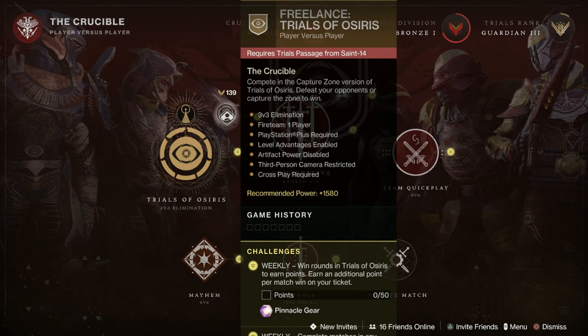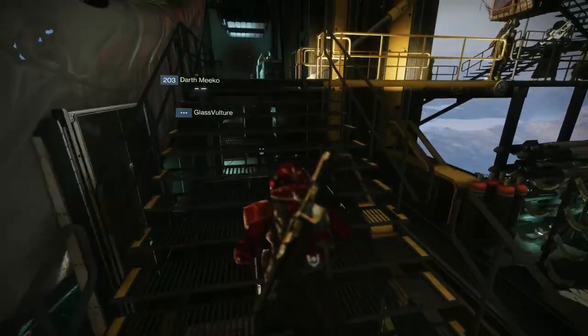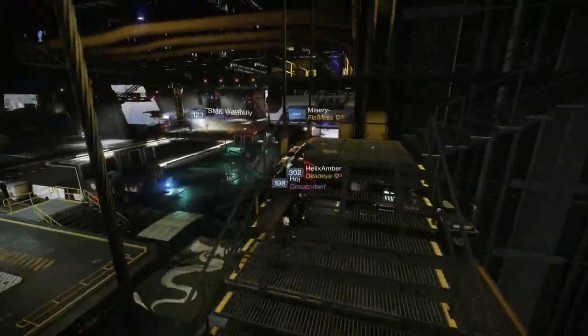Trials this week — we've got the Freelance Node available as well, and it's the Capture the Zone version, which is very nice indeed. The adept weapon is the Unwavering Duty Machine Gun and the map is Endless Vale. Only one more week until Lightfall — I'm rather excited about that, I can't wait to play the new stuff.